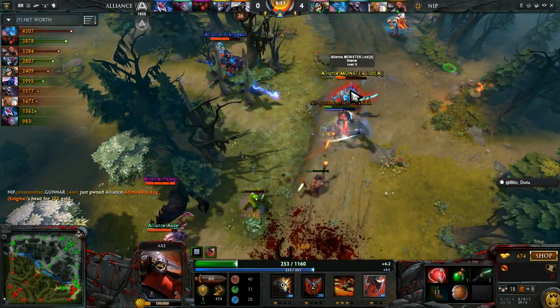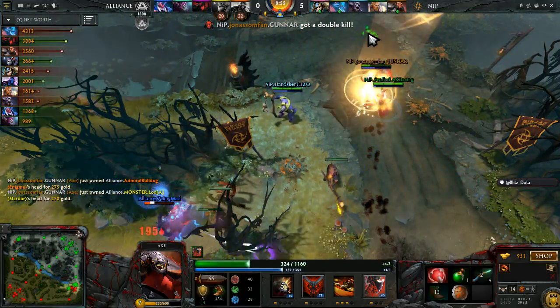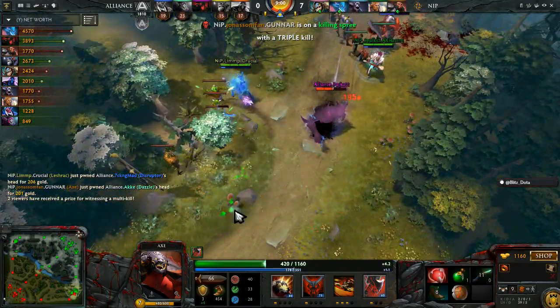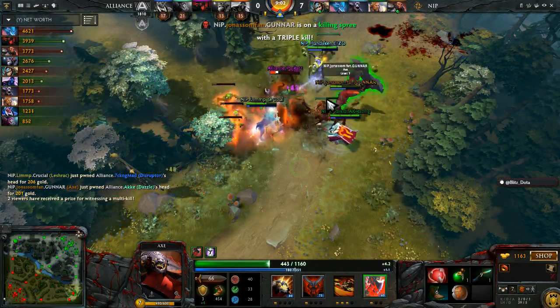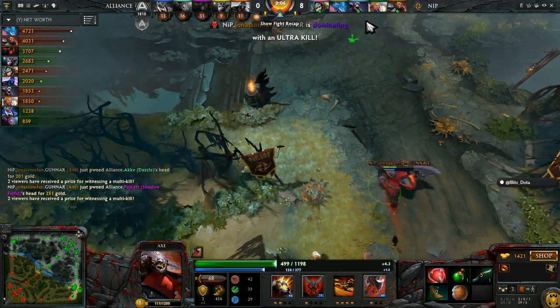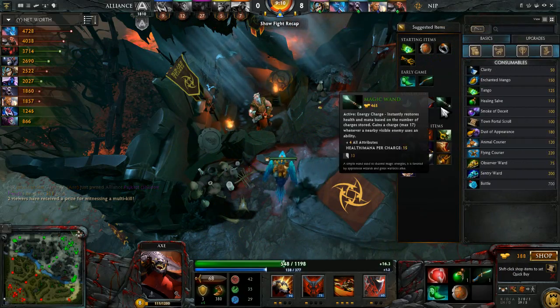The spins — he got the spins! He gets the chop on one! Alliance number three. Yonah Subfan goes for the four, he gets it! An ultra kill! Yonah Subfan chop! Quad kill for NIP as they walk away wiping Alliance.